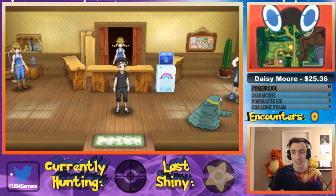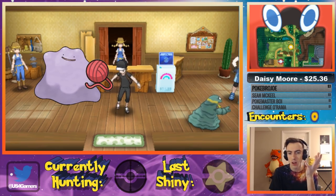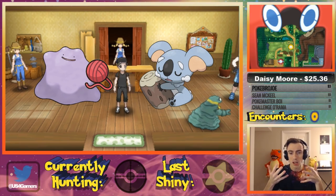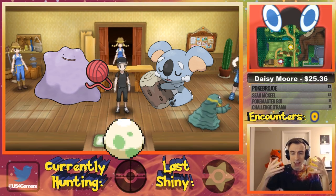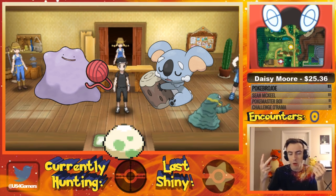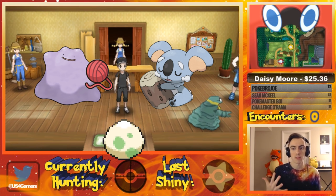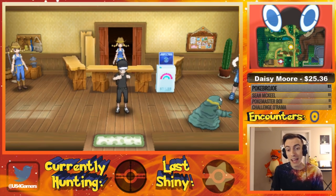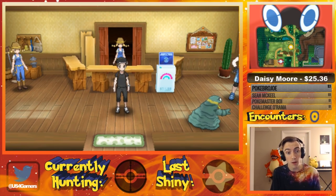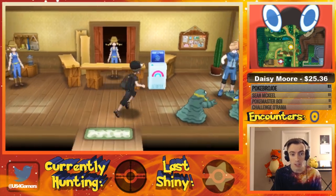If you don't know what the Destiny Knot is, it's basically a held item that when one of the Pokemon breeding in the daycare holds it, it makes them pass down five IVs between the parents. So if you have a six IV Ditto and a six IV Pokemon and they make an egg, they'll pass down five IVs between the two of them — Ditto might pass down three, the other Pokemon two — so the bred Pokemon will always have five perfect IVs if both parents are perfect. It's very helpful for passing down good IVs.